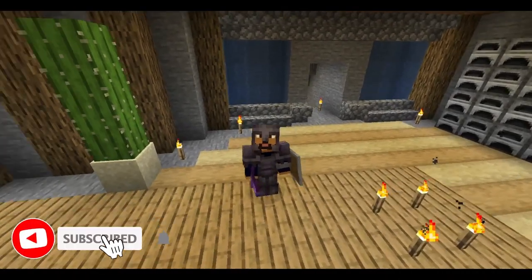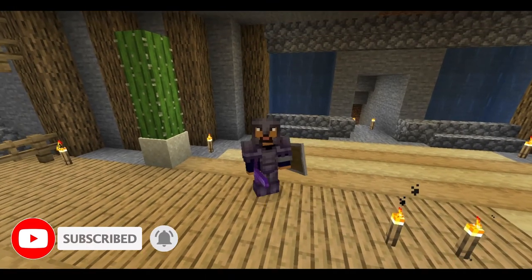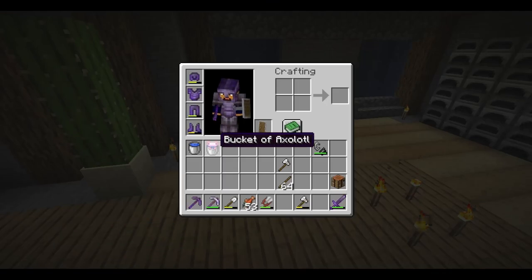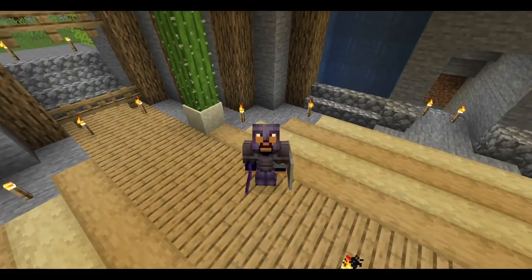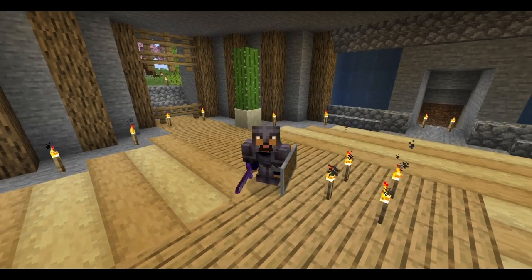Hello everyone and welcome back to another episode of Minecraft 1.20. There are a couple things I want to do for this episode — one of them being making a habitat for this axolotl friend that we found last episode. I don't know where to put it yet, but we'll figure it out. For now, there are a couple of chores I want to do that'll help us as we close in on the endgame.